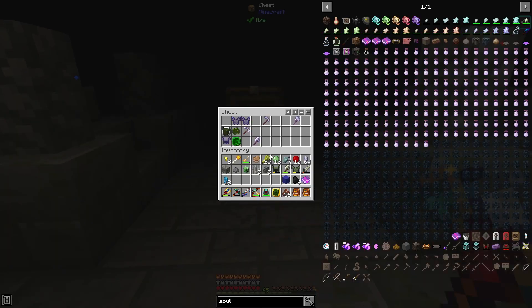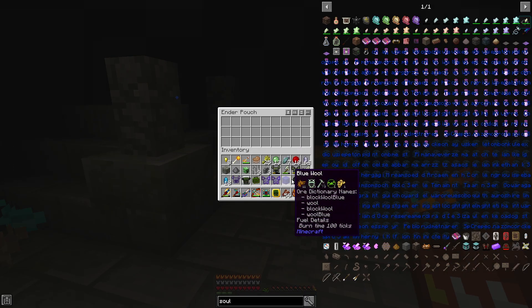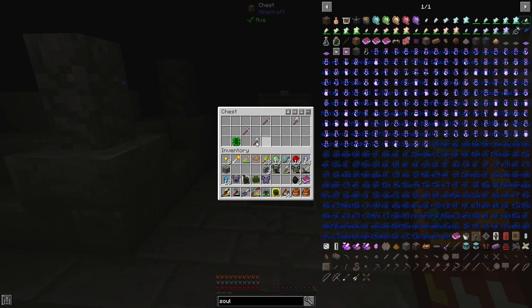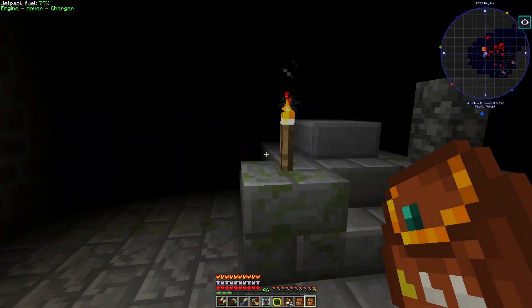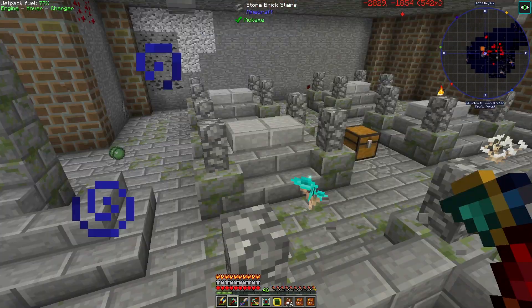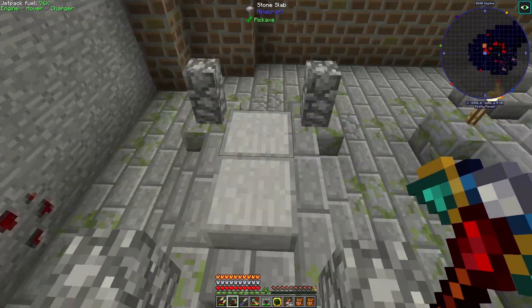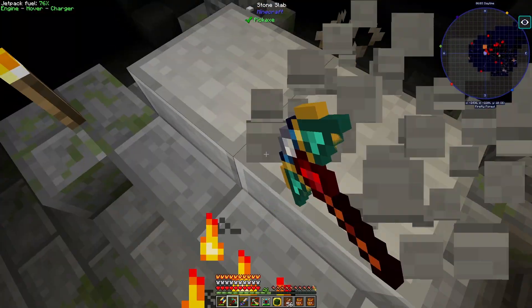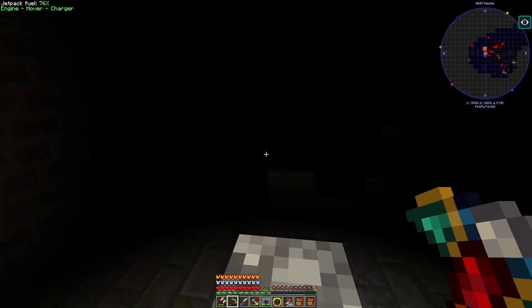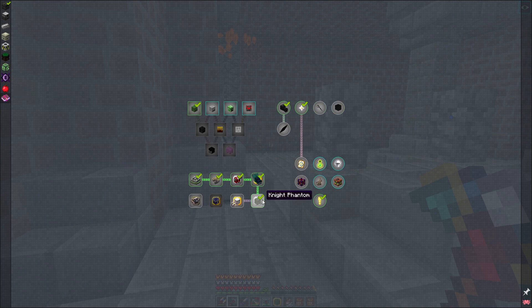I guess we just loot these guys now. Oh, there's a free trophy in there! I don't know what part of this stuff I need to keep. Knightly, knightly, knightly. Maybe these graves have nothing in them. I mean, I got the trophy — maybe that's all I needed out of this spot. The Knight Phantom Trophy — yeah, that was what we needed, perfect.